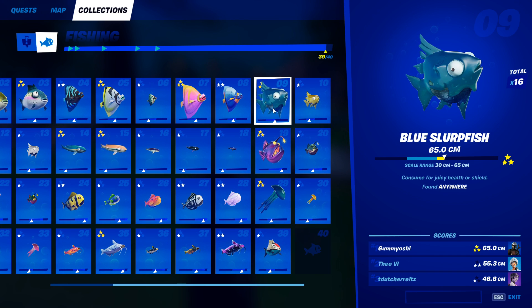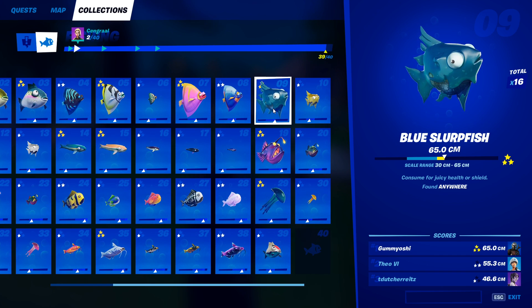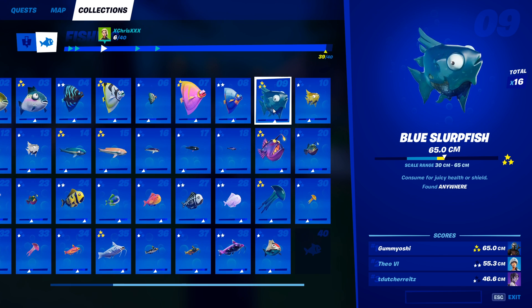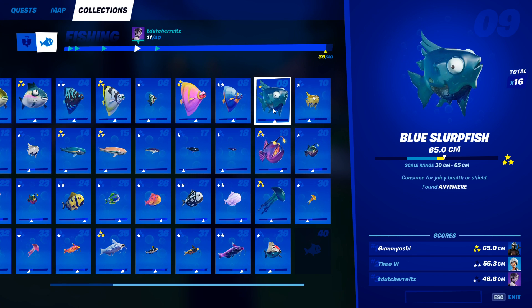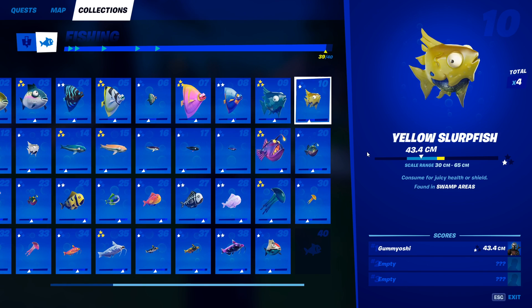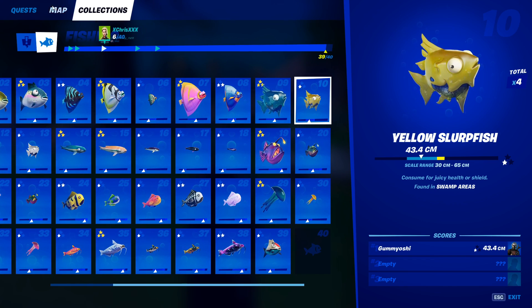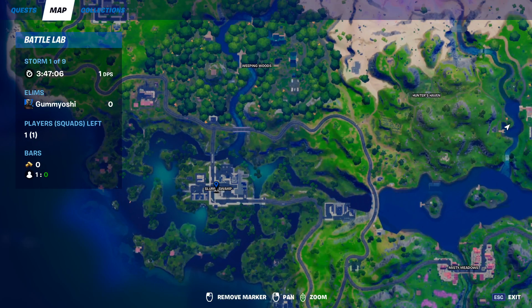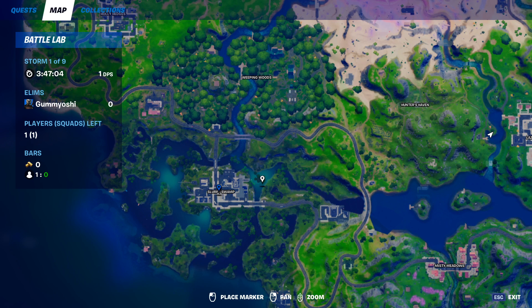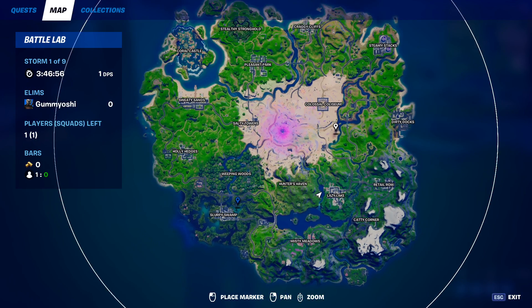For number nine, we're starting to move into our slurp fish category. Slurp fish restore 40 health or 40 shields depending on what you need. The first one is the blue slurp fish, which can be caught anywhere with any type of fishing rod. Moving on to the yellow slurp fish — number 10 — this guy can only be caught in swamp areas. The only spot on the map that is a swamp is Slurpy Swamp. There are tons of fishing holes all around here, so just come into a battle lab, head down here, and you will be able to catch this fish very easily.